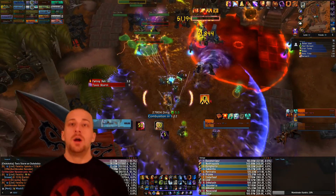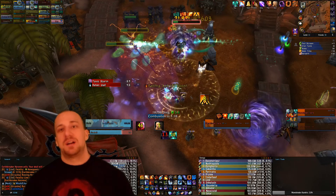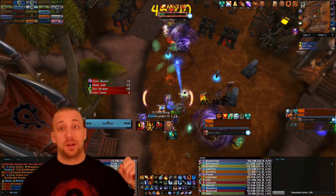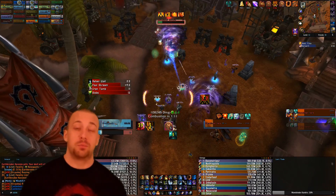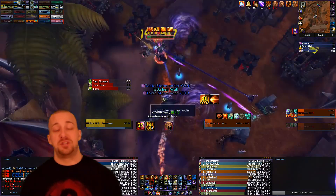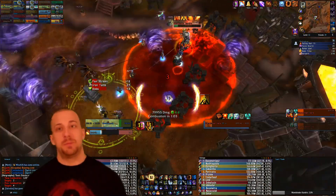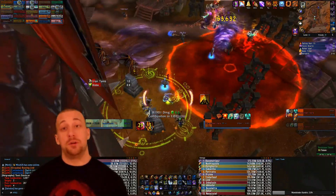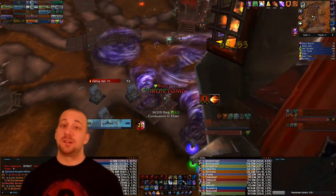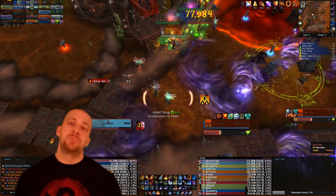Once the targets separate, typically melee goes one way and range goes the other, and you start pumping single-target damage. Watch for the Iron Prison debuff — when it starts counting down, around three or two seconds, pop your Temporal Shield, Ice Barrier, or Greater Invis. If you don't have a shield it will one-shot you. With your personal defensive up, you'll survive even if healers aren't fully aware.